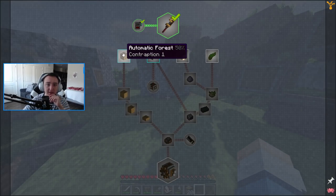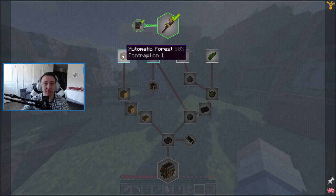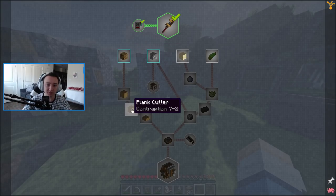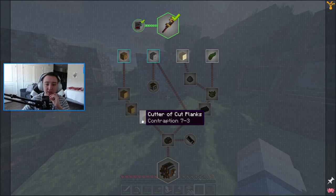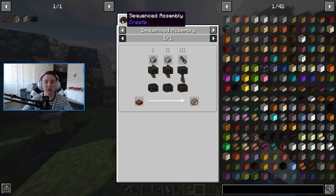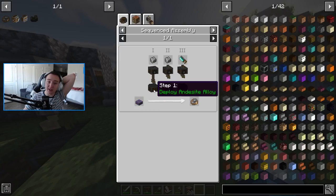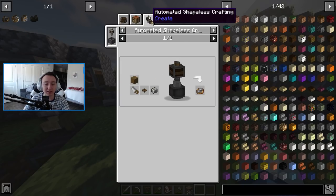Now that we've accomplished that, our next thing is to get an automatic log farm up and running — or an automatic log farm. What they want us to do is automate cutting down logs, turning it to strip logs, turning it to planks, which is literally what I just showed, but automated, and then turn it into slabs. The slabs go into our kinetic mechanisms. That's for the sequenced assembly recipe, where our slabs would be going across our depots and turning into our kinetic mechanisms so that it's automated.